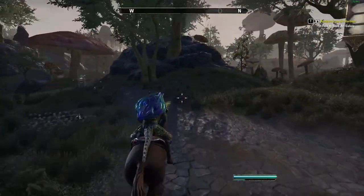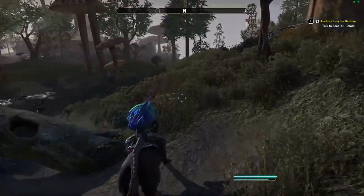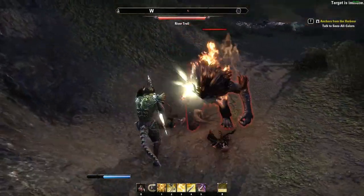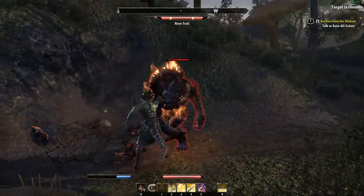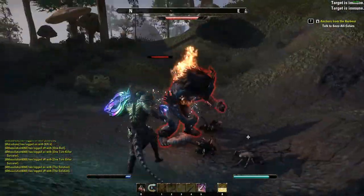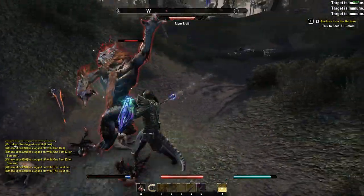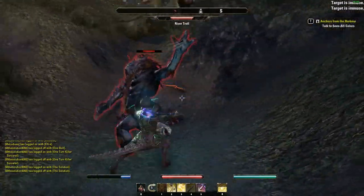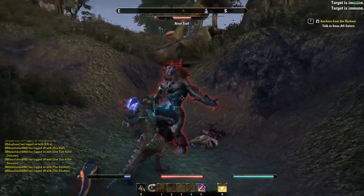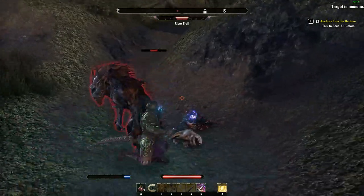If you've played Elder Scrolls Online — Morrowind, I think that's the base area, that's where I spawned in when I bought the game on Steam — you're going to notice as soon as you enter Vivek City during the tutorial: 100 frames, capped at 100, that's pretty good. But as soon as you enter Vivek City running epic everything — max particle density, maximum resolution, max water reflections — you're looking at 40 FPS, maybe 43.